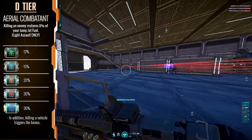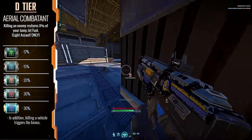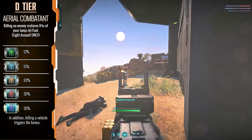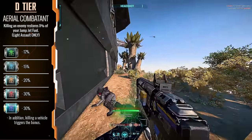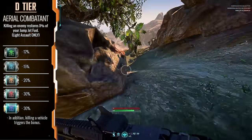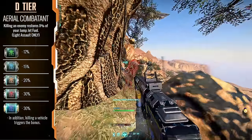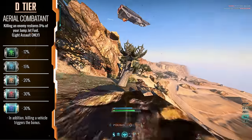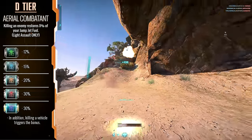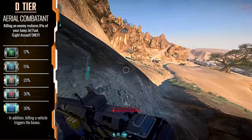Aerial Combatant — our second Light Assault exclusive in the list. This is another implant that has moved down the list since a nerf. Back when it initially released, it would automatically refill Ambush Jump Jets every time you got a kill while using them at max rank. Whereas now it only refills a portion of their capacity, which still makes it useful for Ambush Jump Jets, but it has a lot less focus placed on it as a result of the unfortunate nerf.